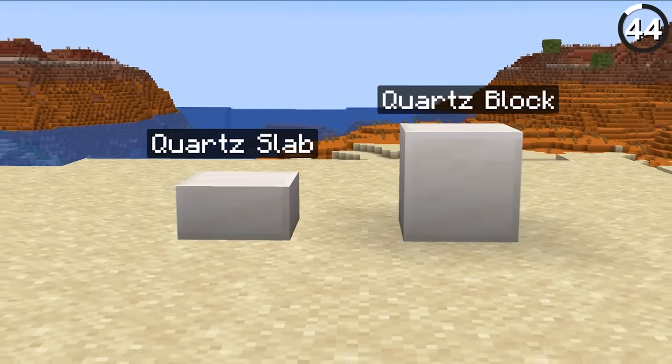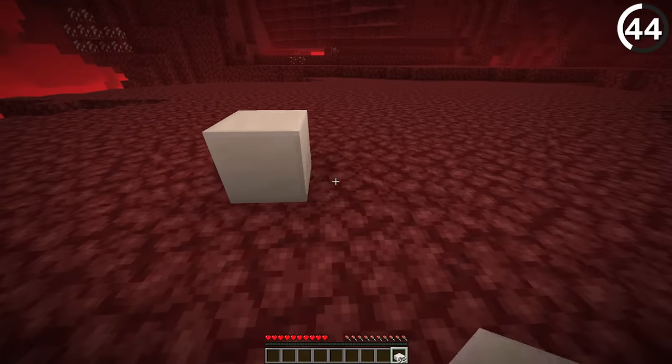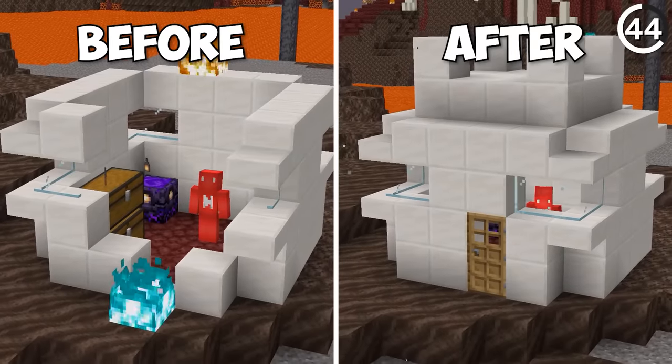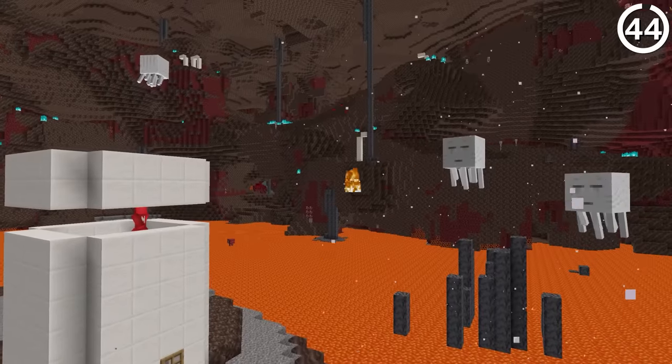Why is one quartz block better than another? By default, quartz blocks have a low blast resistance. But if you use two quartz slabs or a smooth quartz block instead, you can make a substantially stronger fortification than the alternative — all without sacrificing the look of regular quartz.